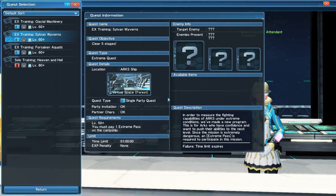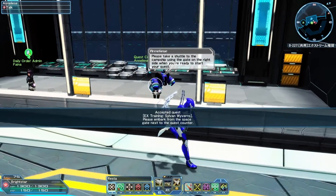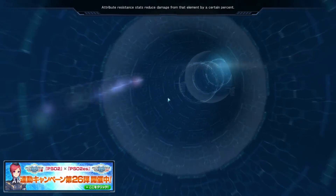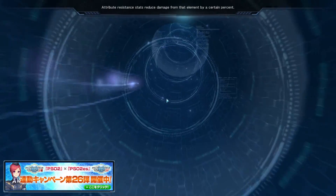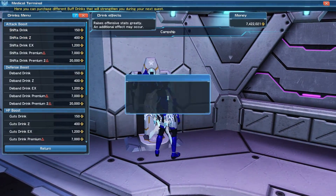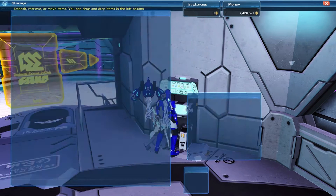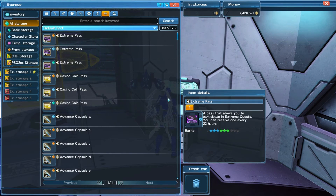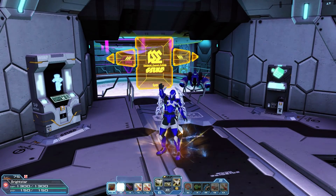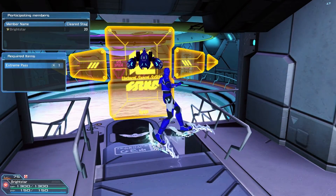And we're going into Sylvan Wyverns again. Into the Camp Ship we go. Let me go ahead and grab a Shiftadrink EX. We need to obtain a set of passes here so we can use those today. Let's go ahead and pop the Switch Strike, the Fury Stance, and the Break Stance. And let's start this up from Stage 21.